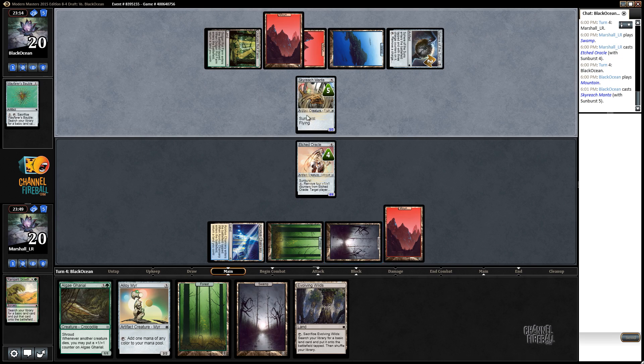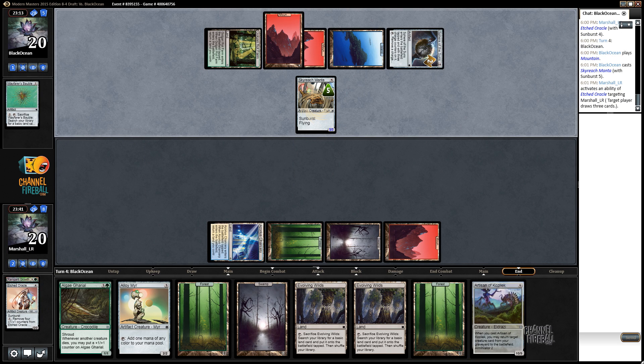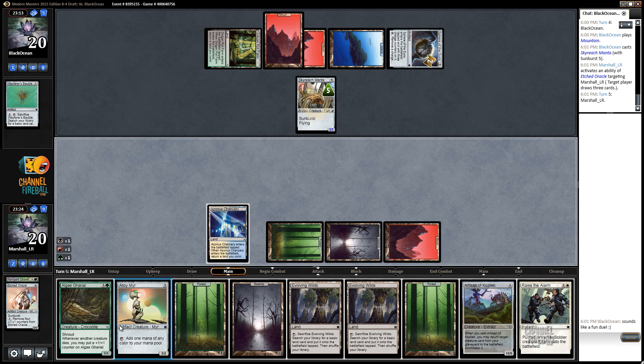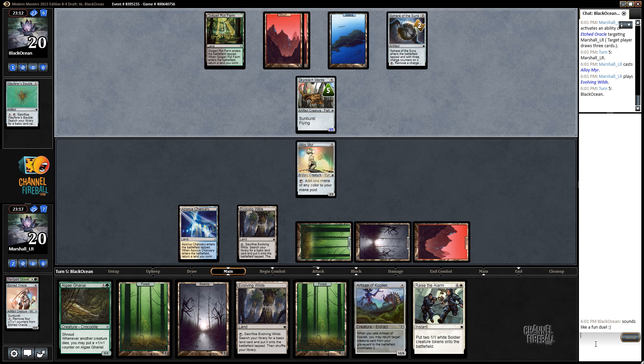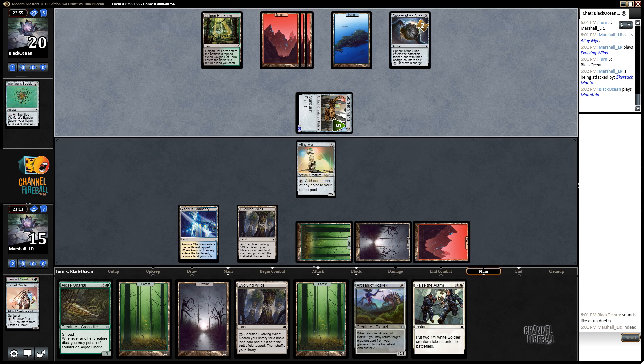Now that this has happened, our decision is a lot easier — we can just go ahead and crack Etched Oracle right now and give us some hope down the line. I'm going to play Alloy Mirror, Evolving Wilds, and the Raziel Arm as well. I really want to get the ramp going — one, two, three, four, five, six, seven — we're just a couple away from getting Artisan down. I was really hoping to draw a little better off the Oracle, but we did at least hit something big to cast.